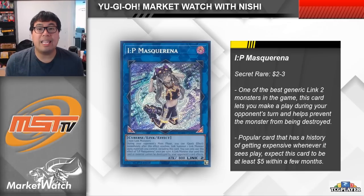First up, we're looking at IP Mascarena. Despite coming out a couple of years ago, IP has maintained its reputation as one of the best generic link 2 monsters in the game. Its effect is pretty simple, allowing you to link summon during your opponent's main phase using this card as a material, and also preventing a link monster that used this card as material from being destroyed by card effects. The simplest thing to do is make this card into a Nightmare Unicorn on your opponent's turn to spin a card back to the opponent's deck.